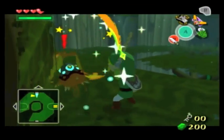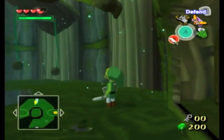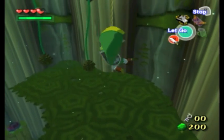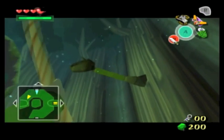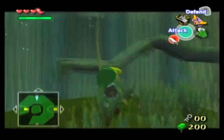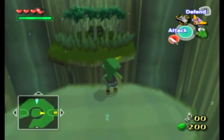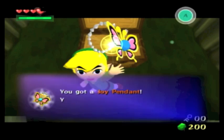Now you decide to show up. Alright. We won't be swinging this time — this time climbing up. Now we'll just latch onto this second one. And repeat. There's a chest up here it seems. Going up. There it is — maybe another small key? Nope, a joy pendant.